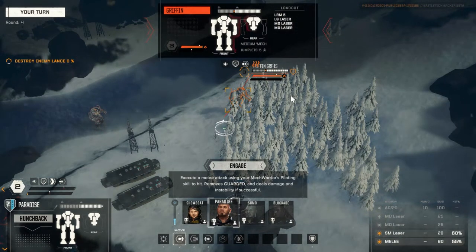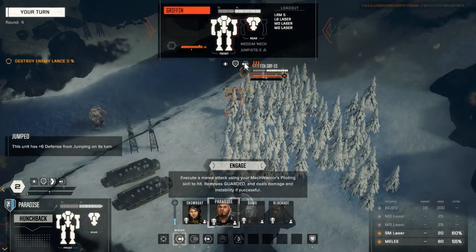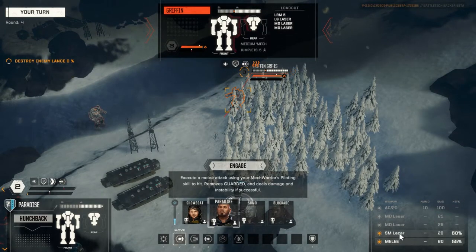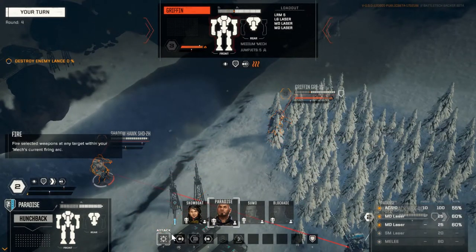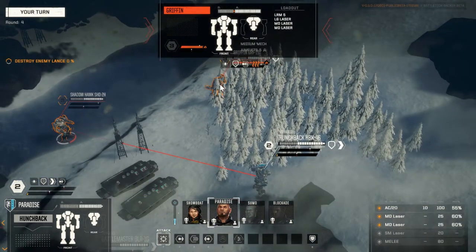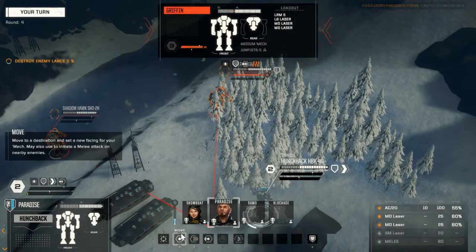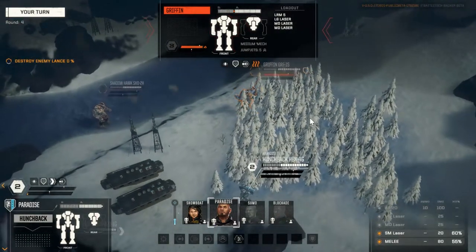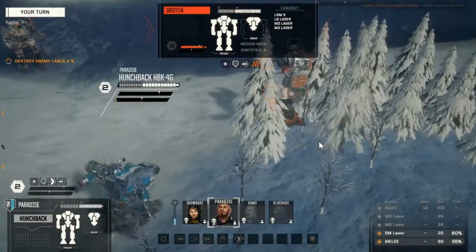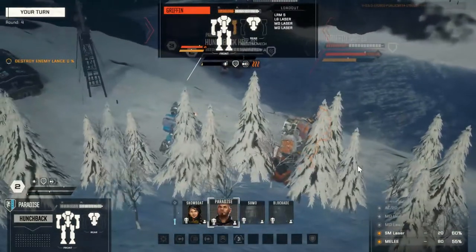One thing I haven't figured out is that supposedly you can choose where you want to move for your melee attack — I think you click and then click another spot. Unfortunately it won't allow me right now, so I'll just go ahead and engage this guy in close combat. It's going to override his cover. We can see this guy is overheating so maybe we can knock him down. My chance to hit in melee is only 55% and 60% for the small laser. Let's just go ahead and do this melee attack because we're trying to have fun with this gimmicky build. We did manage to hit — made him unsteady — and then hit with the small laser too. Pretty good stuff.